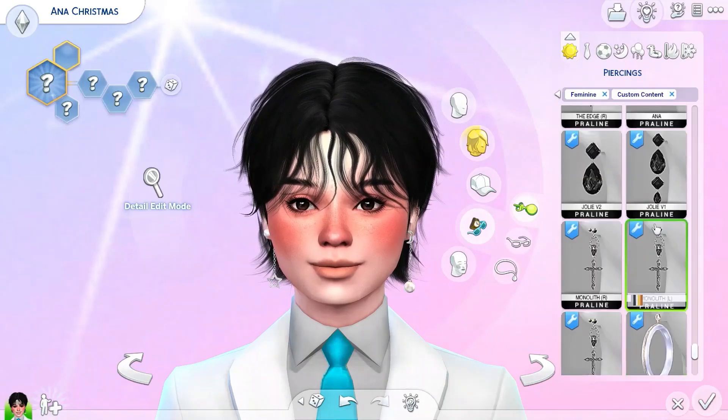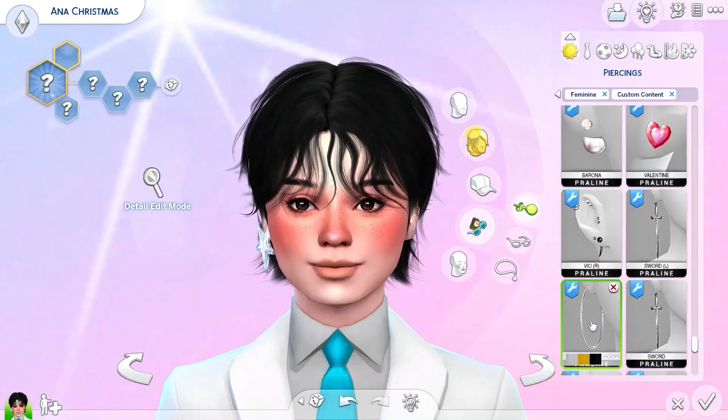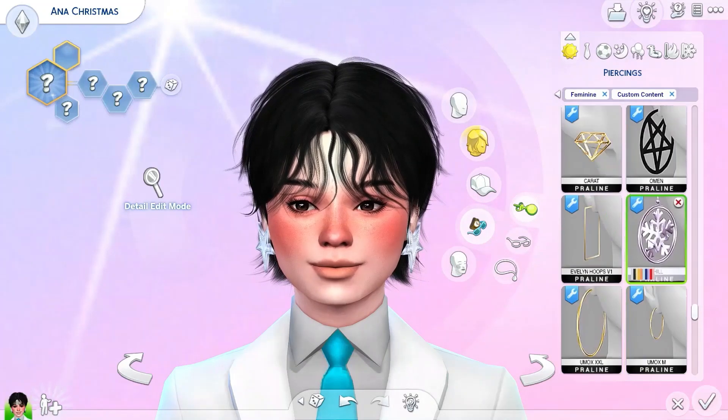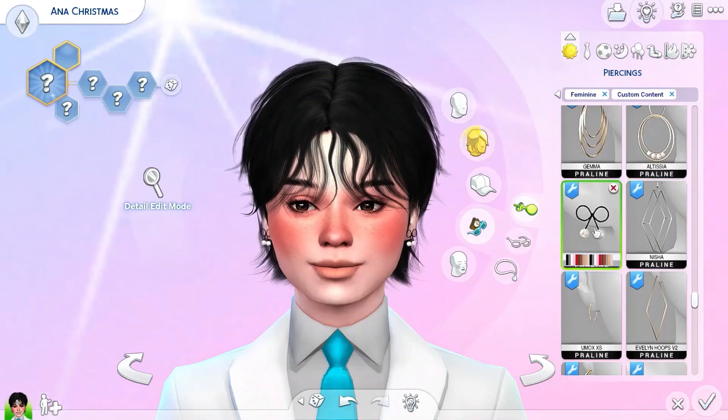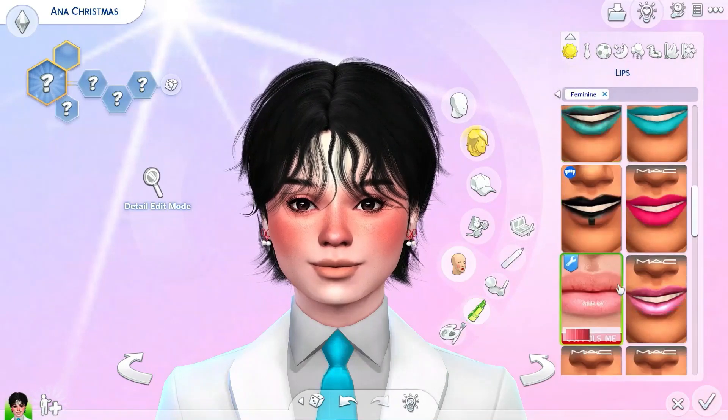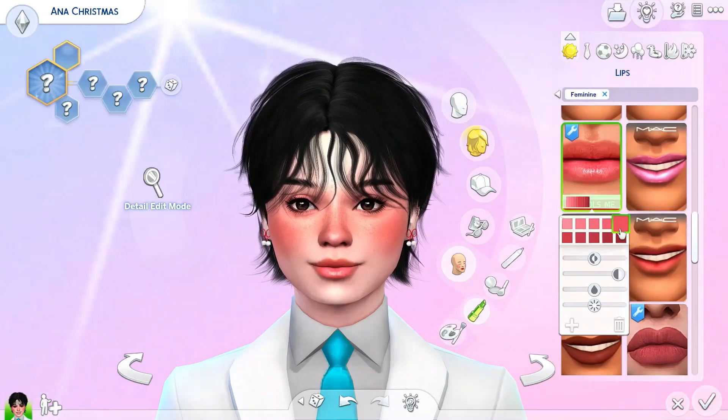I took so long to find some earrings that I liked for them, but I did want to give them a little bit of Christmas sparkle. I hated these huge ones that I desperately wanted for the Christmas theme, so I ended up going with these cute little bows — little red bows with tiny little pearls, and I just thought it was perfect for them.